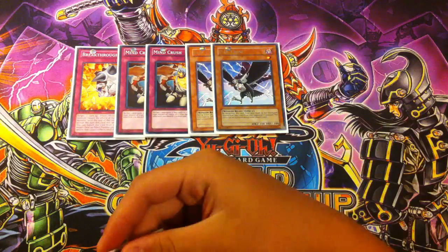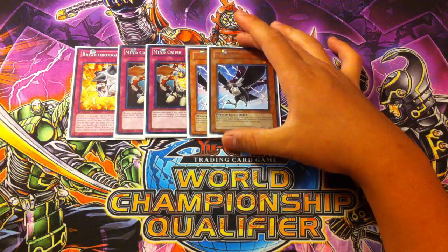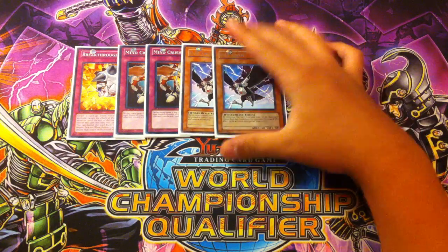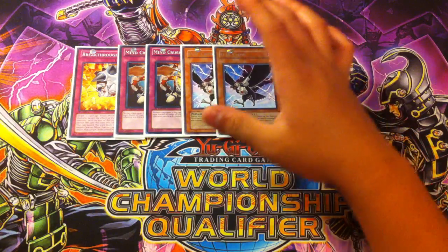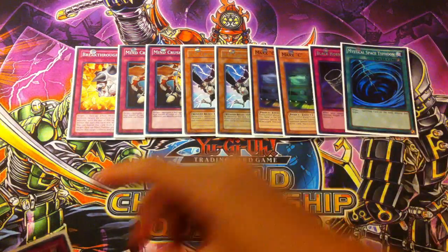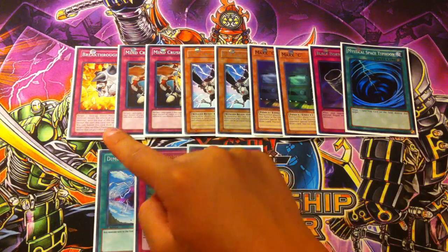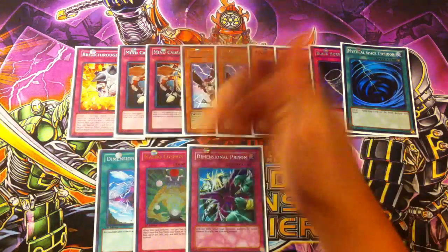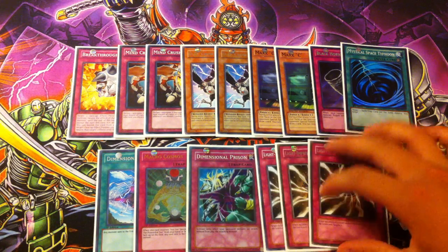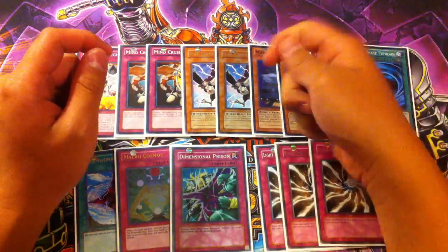D.D. Crow for the Artifact matchup — yeah it can be used against Artifacts, Infectors, and Dark Worlds as well. It can be really good against a lot of decks. Double D.D. Crow, double Maxx C, one Black Horn of Heaven, one Space, one Macro Cosmos, and the third D-Prison. These cards are for Lightsworn — banishing stuff, D-Prison, and Hands. And last but not least, triple Light-Imprisoning Mirror. D.D. Crow is for Bujins as well — banishing the Hare, banishing the Turtle — it's pretty great.